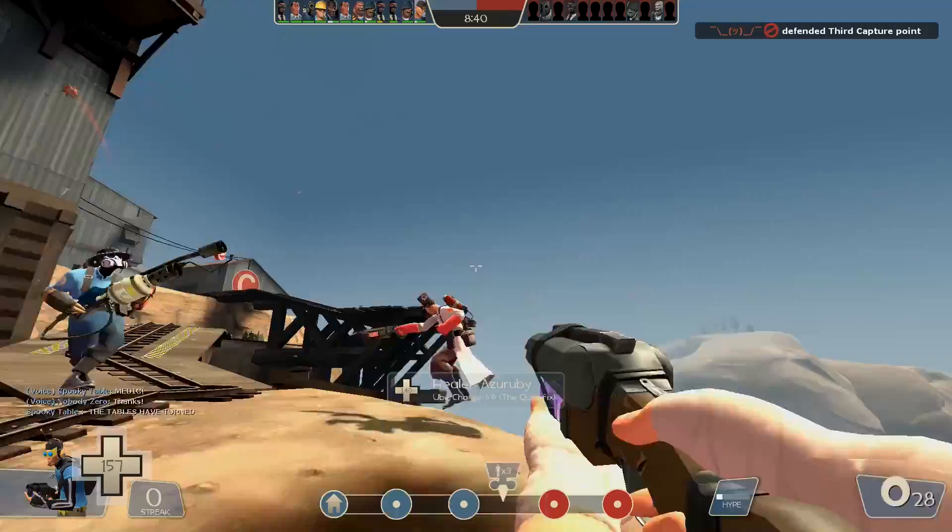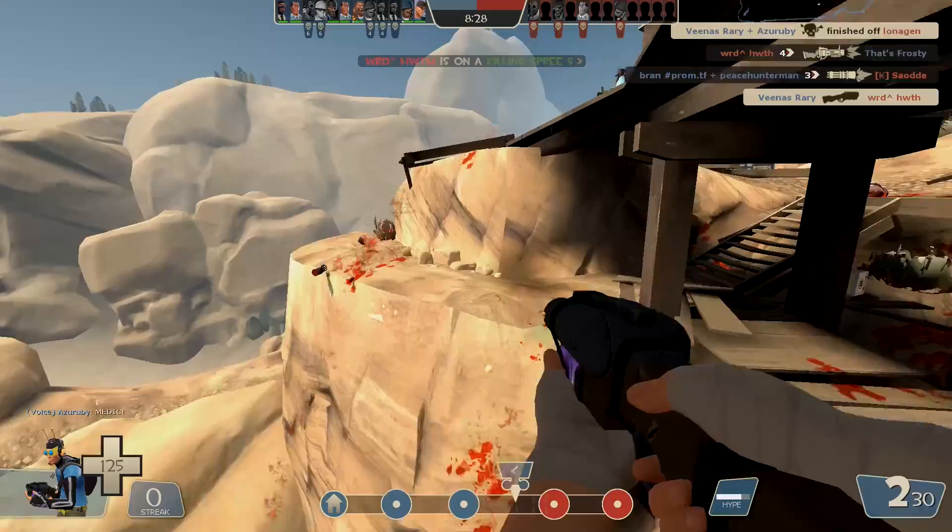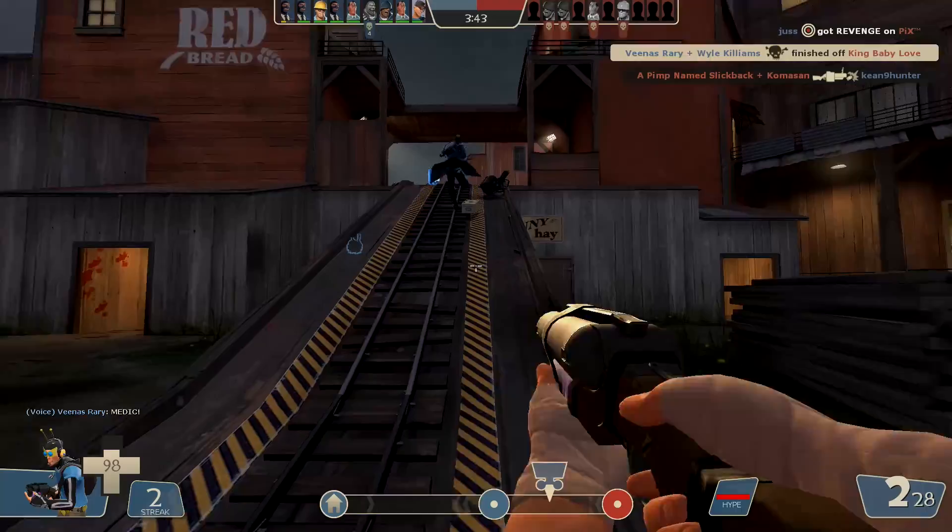For those gunning you down, the Atomizer really helps — triple jumping and catching them still trying to figure out where you went is a chance to fill them with bullets. Then the real fun comes in: after 350 points of damage dealt, you can right-click with the Soda Popper and lift off to the skies with all the coveted sextuple jumps.